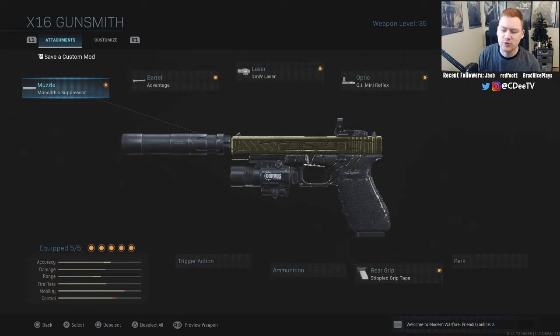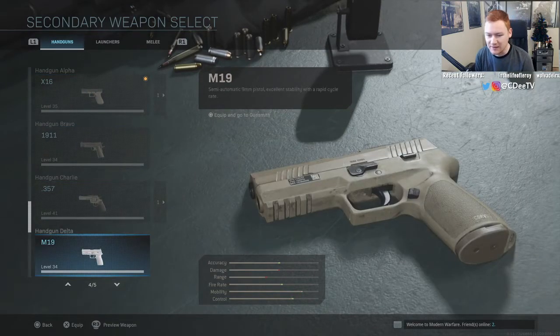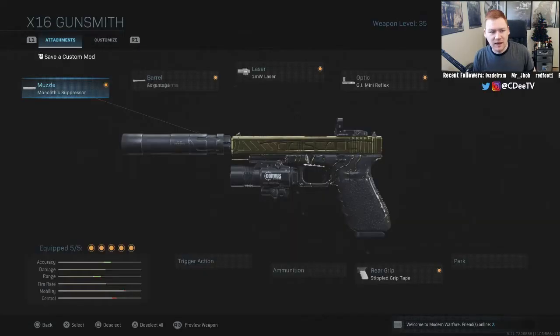Let's go through the attachments first. You'll kind of see these throughout the pistol gold Road to Damascus videos because I found a sweet spot with attachments I like on a pistol. I've put very similar attachments on similar pistols — for example, the X16, the 1911, and the M19 are very similar semi-automatic pistols that you can spray down.